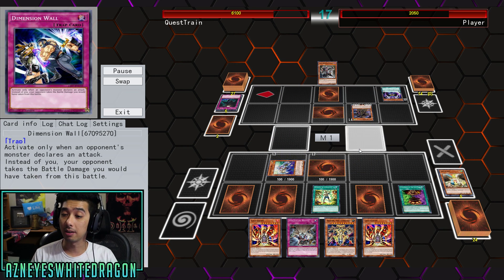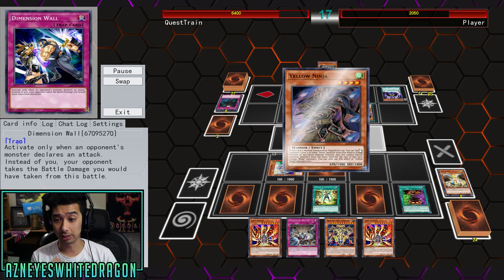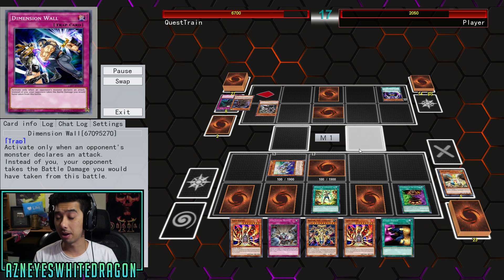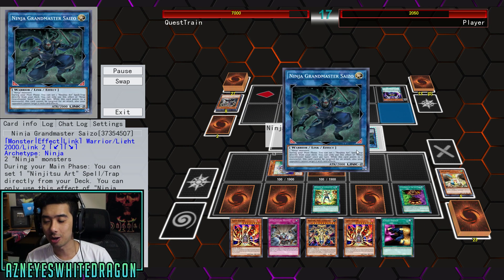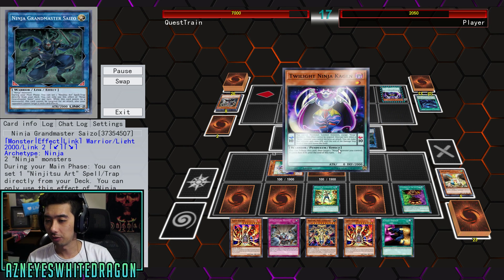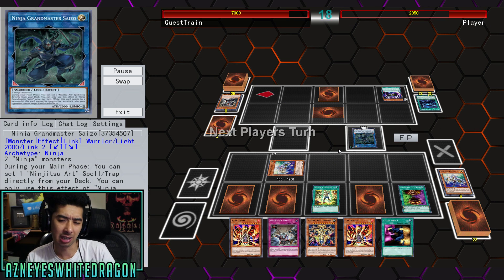A lot of times with Mystic Mine variants, you want your opponent to go first so you can slap that Mystic Mine, because turn one, unless of course you have Metaverse, you might just get completely destroyed by them setting up a board that can be too powerful with too many negations. That just happens in Yu-Gi-Oh! But I feel like the Mystic Mine decks usually try to play around that Mystic Mine really hard, because if they use all of their outs, and some decks — especially with Seca's Light — they just don't have an out.